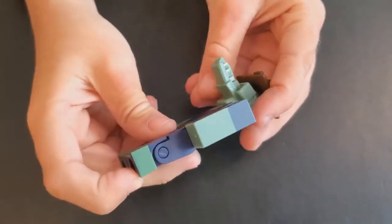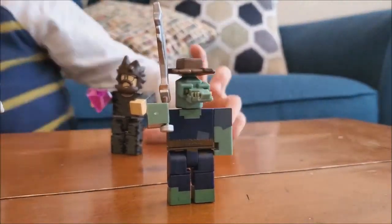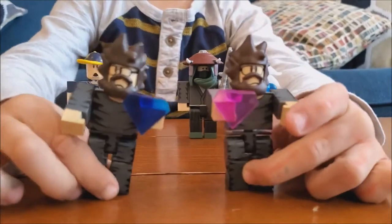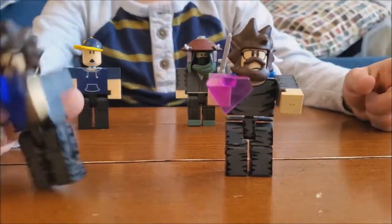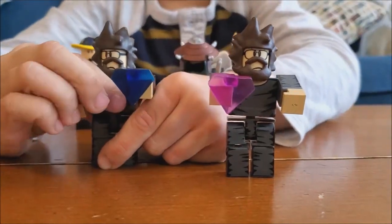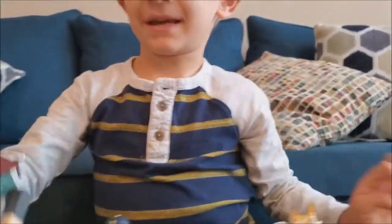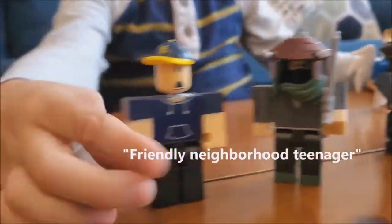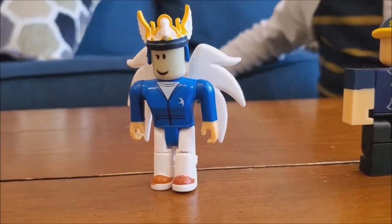This is my crocodile — he has a sword. These are the two double twins; they steal gems, like space gems and all that stuff. And then here is my ninja samurai. This is my friendly neighbor teenager. And an angel — it's an angel, like I can fly.